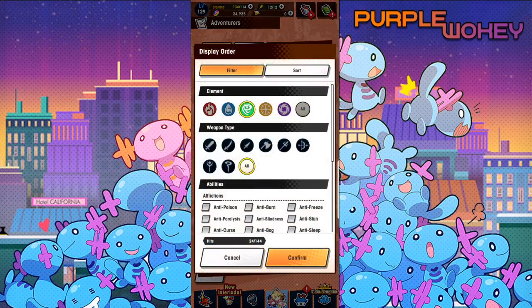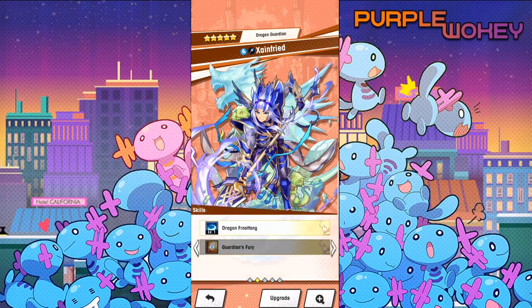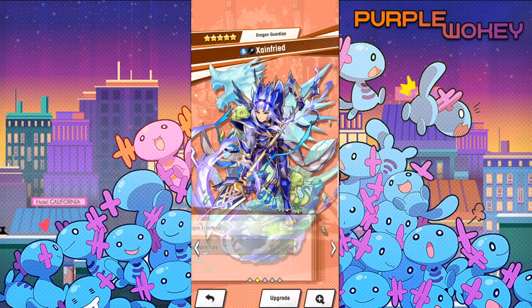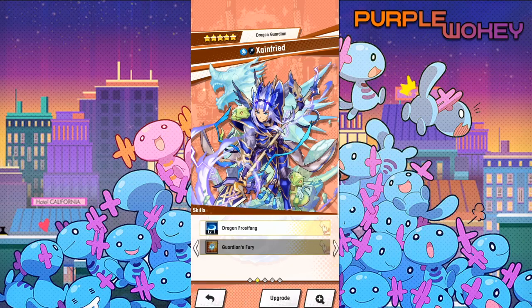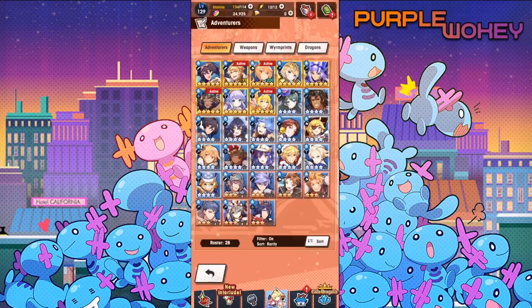Finally we have the meh tier - units that without a mana spiral are just really weak right now. First is Zanfried: he has extremely high SP costs on his skill 2, which makes him a less effective buffer than Elise, who is free. A free unit being better is a big bummer. His only real benefit is 100% burn resistance. I really hope he gets a mana spiral to buff him.